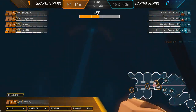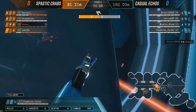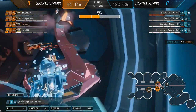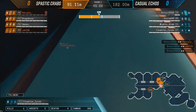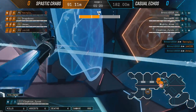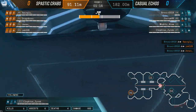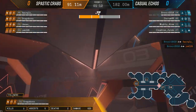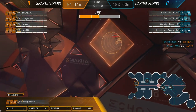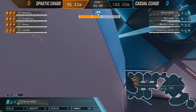They're going to start trying to go through this choke again. A huge amount of damage coming into Spastic Crabs - they're losing one member, another member going down, leaving one person left in the field. They retreat trying to get some space. Casual Echoes doing a fantastic job of holding this choke - the payload is starting to make its way back now. They've got a member deep trying to get a flank. The question is, are Spastic Crabs going to notice before it's too late?